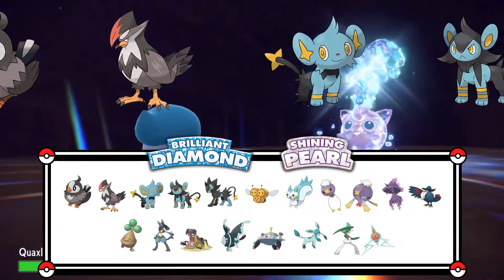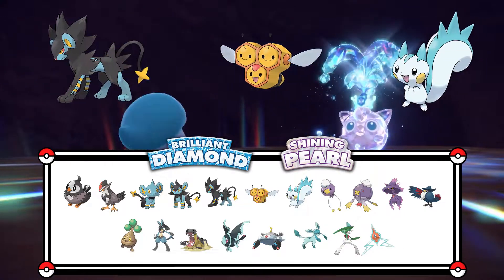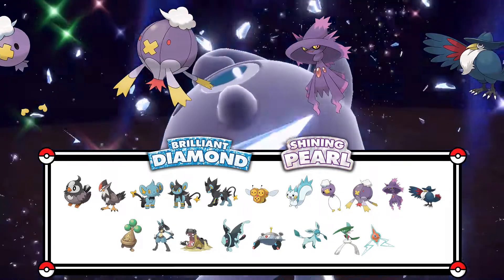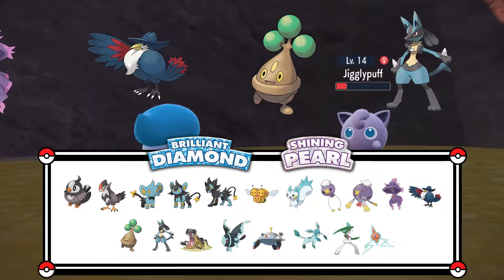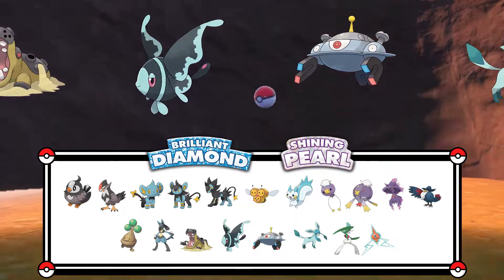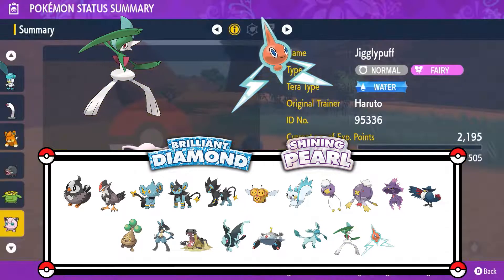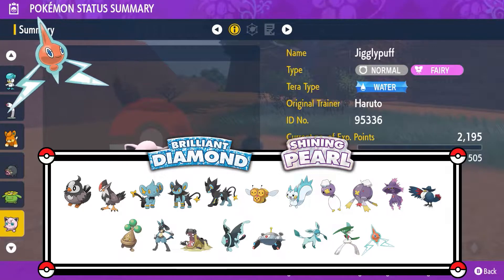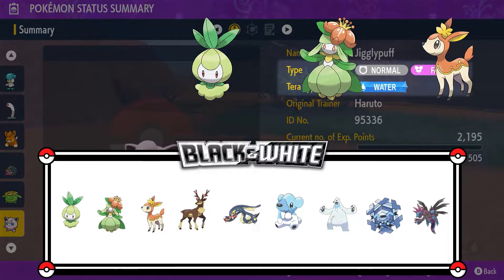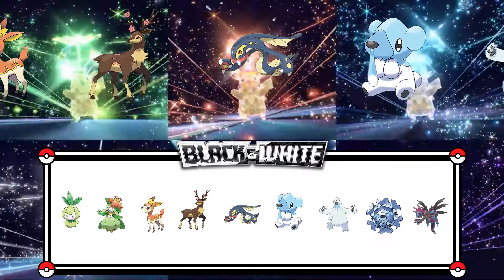This Jigglypuff seems pretty tough, but Quaxly's strong too. Dealing enough damage to a wild Tera Pokémon causes its Terastalization to come undone. Now throw a Poké Ball! The wild Jigglypuff was caught! Some Pokémon, like this Jigglypuff, have a Terra-type completely different from their regular type. Any Pokémon is capable of having any of the 18 different types as its Terra-type.